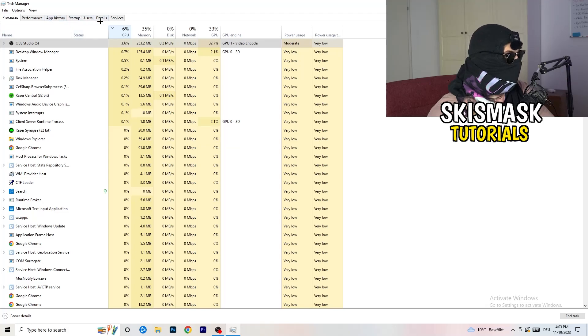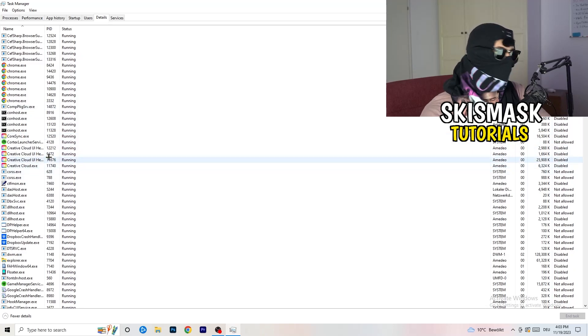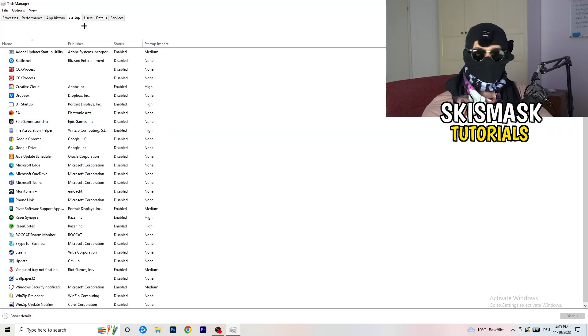Next, go to the Details tab on the left-hand side at the top. Find your game's executable, right-click it, go to Set Priority, and set it to either High or Above Normal. You need to check which one works better on your specific PC, so try both options.